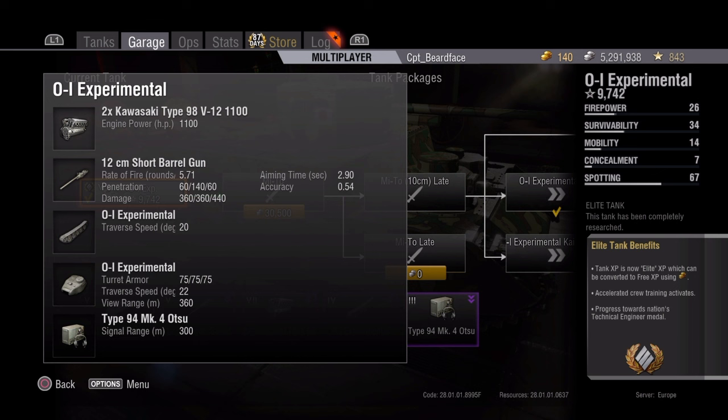Your stock traverse is quite poor at 20 degrees, and your turret traverse isn't much better at 22. Your view range at 360 stock isn't too bad, but signal range is awful at 300.